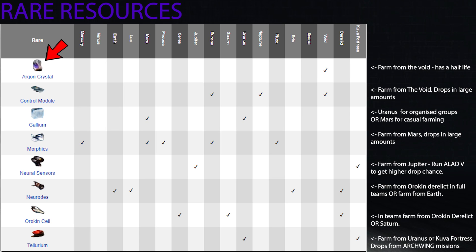Remember, Argon crystals have a half-life — every 24 hours the amount you have will decay, so farm them from those two mission types and use them as you go. You can also farm them from survival or defense missions in the Void, but those are a bit more inconsistent. You'll often find that when you want them, they never drop, but when you don't need them, you'll have plenty.